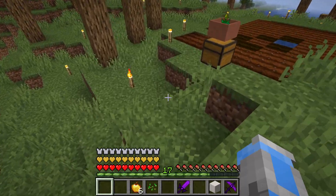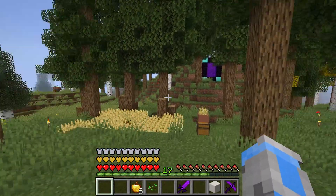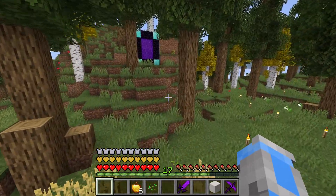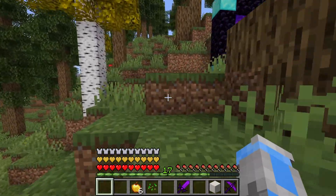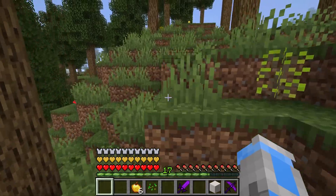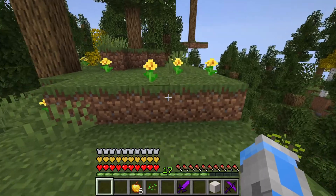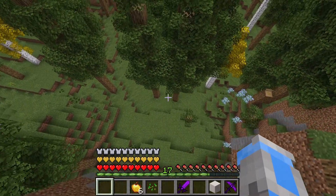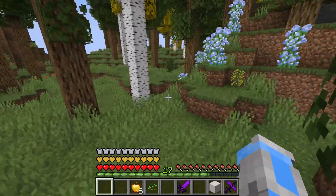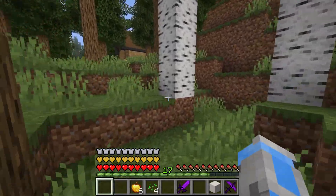I don't think there's another no-fall-damage augment because I believe this one just cancels out fall damage completely — it's not like Feather Falling. We put it on our boots, which makes sense. I really want to test it, but I don't think I have a high enough spot. There's a hill right here — we gotta try it! Oh, that's definitely good enough. It completely takes out all the fall damage — that is awesome. Maybe too good.